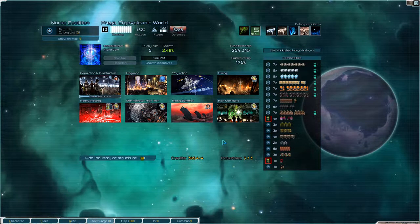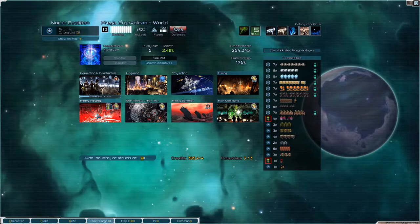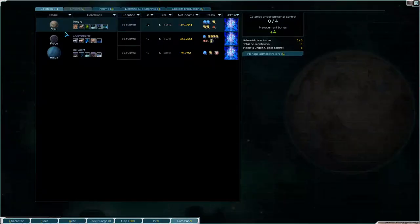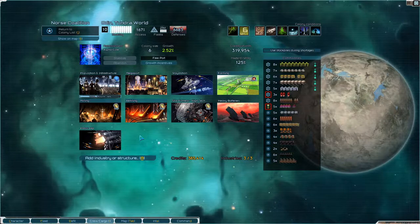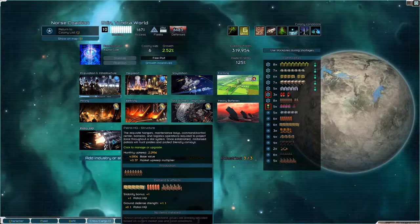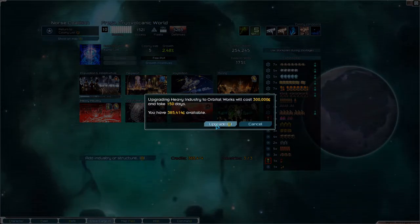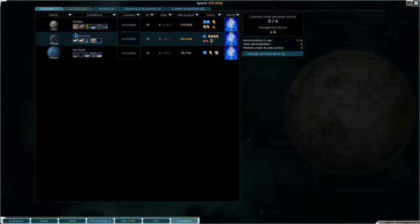Freya has high command, mining, heavy battery, star fortress, and heavy industry — this needs to be upgraded to orbital works, which we could do. Let me just check Odin as well. At Odin we have heavy battery, star fortress, refining, mining, farming, and patrol HQ — that seems fine. So let's upgrade this to orbital works. 150 days left for that.